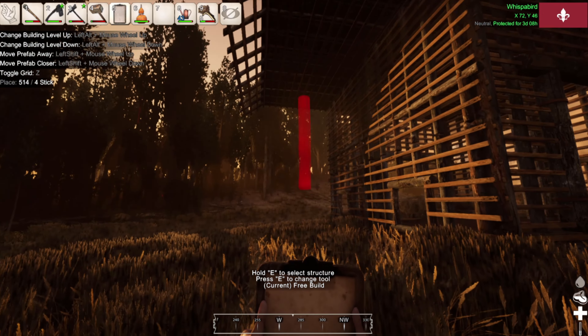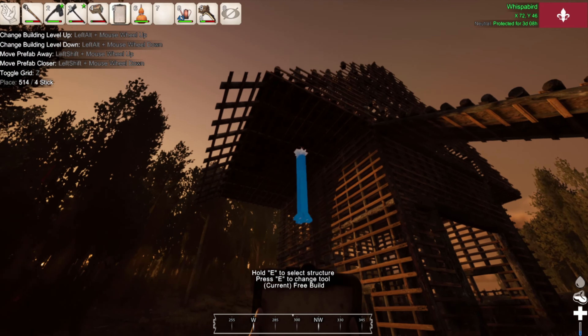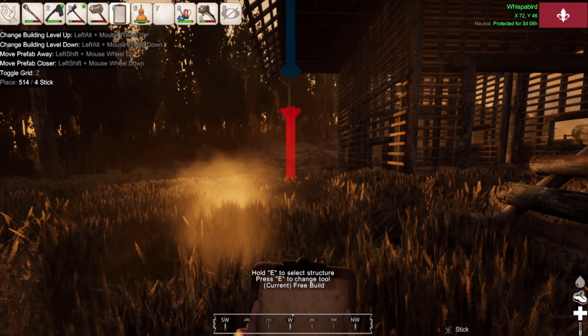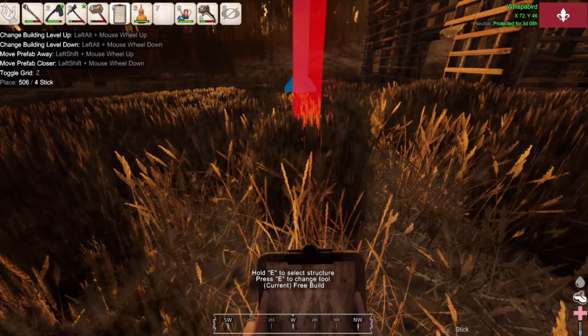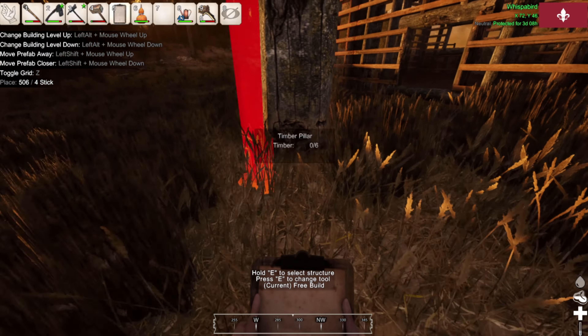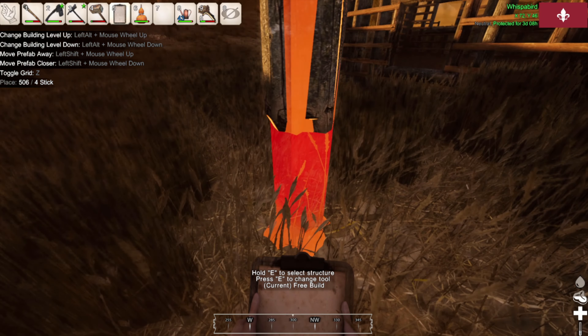Oh, that looks so lopsided. Maybe if we throw some pillars on here it'll look a little bit better. Sometimes the pillars won't go all the way into the ground — I might have to move them closer to the edge of the roof to get them to reach the ground. I have a feeling it's not going to work. No, it's not going to let me do that. So at some point I'm going to have to move those around. Definitely going to be doing a part two of refurbishing and redoing the barn.